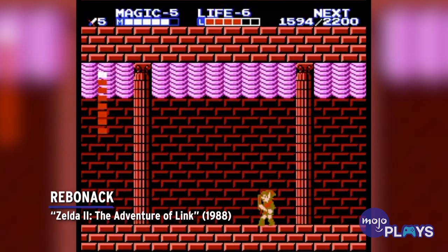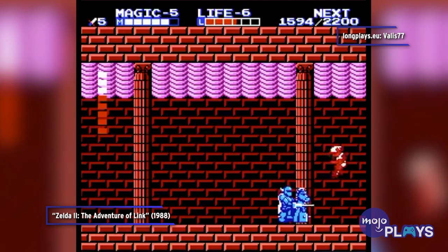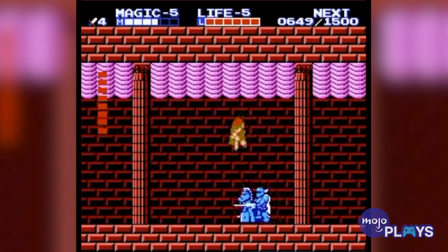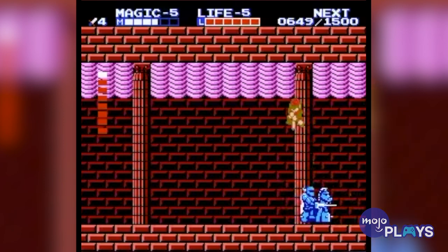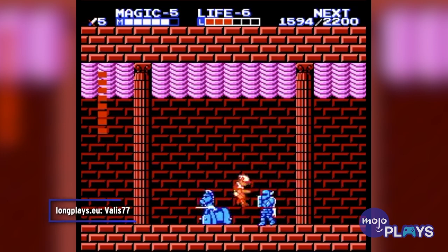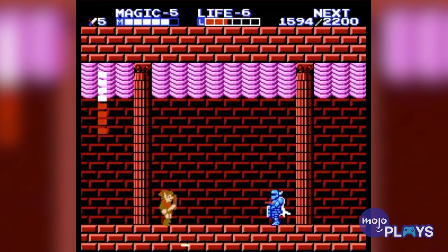Rebonac, Zelda 2: The Adventure of Link. Found in the game's third dungeon, Rebonac is a knight whose first phase has him charging at Link from either side of the screen. But while the rest of the game's bosses keep you on your toes, dodging Rebonac is really easy. You just hop and downward thrust to deal damage. And that isn't the only disappointing feature of the fight. After his horse runs off, Rebonac is just an iron knuckle — maybe a little bit stronger since he has projectiles, but a souped-up regular enemy nonetheless. It just isn't that interesting.